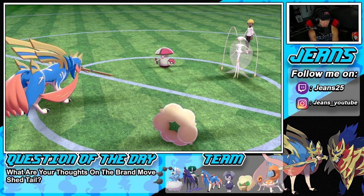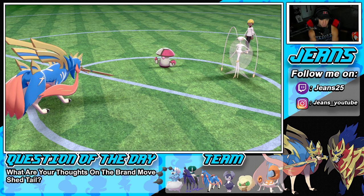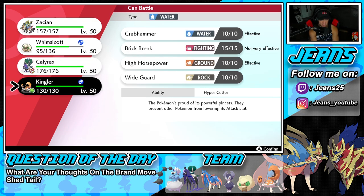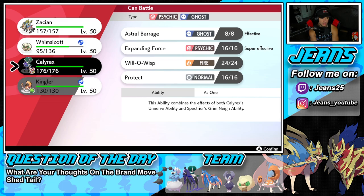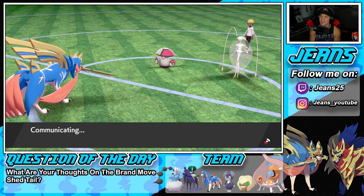Pheromosa is rather slow now and we go from there. I could bring out Calyrex — I'm kind of leaning toward just Dynamaxing Kingler at this point. Actually, I don't really have the Dynamax right now. I could just bring Calyrex instead. I'm gonna save Calyrex and go Kingler — let's have some fun here.